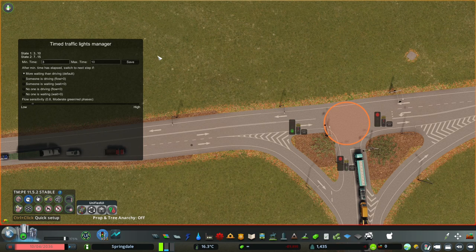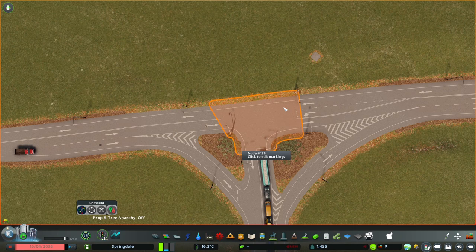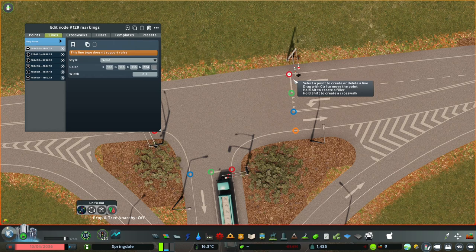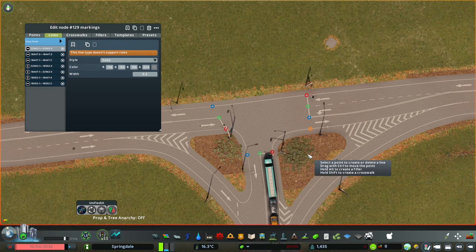Now in real life, there are some minimums you can't go beyond, even though signals have sensors to determine where the traffic is. Typically it's around the six or seven second mark for a phase. I'm going to go into the intersection marking tool and provide some stop lines. Let's do a crosswalk — no, just this one. Let's remove that and put the stop line in there. This one over here we're going to do the stop line. That one already has the stop line. So now we've got stop lines everywhere.